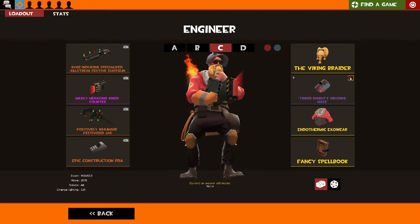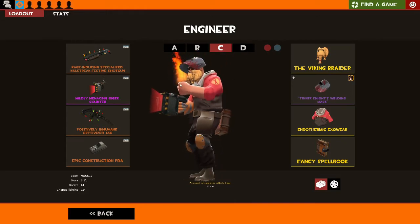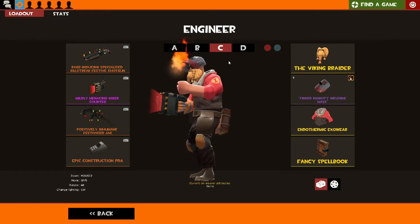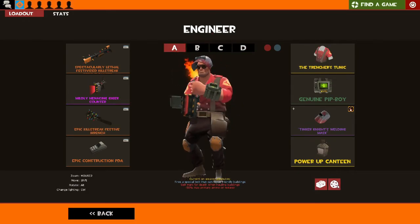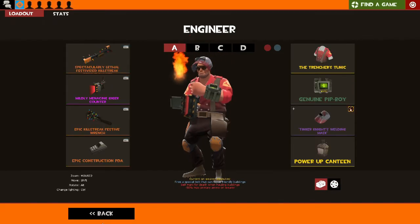This is the Jag loadout — I very rarely use it. Sometimes if we're doing a quick roll and I'm definitely not going to be engineering I'll keep it on so I can upgrade the teleporter. And there's the Southern Hospitality loadout that I'll probably never use. I have one Engineer-exclusive taunt: the Rancho Relaxo.